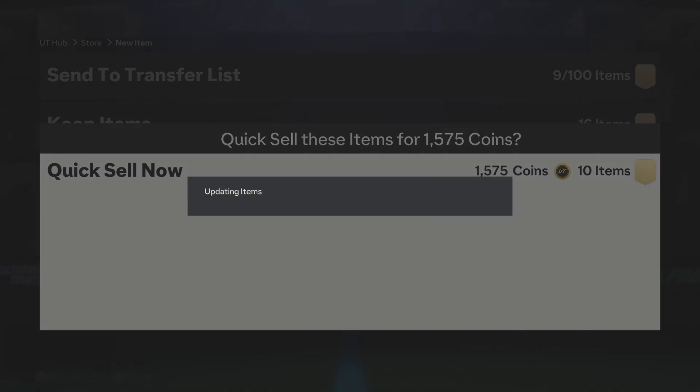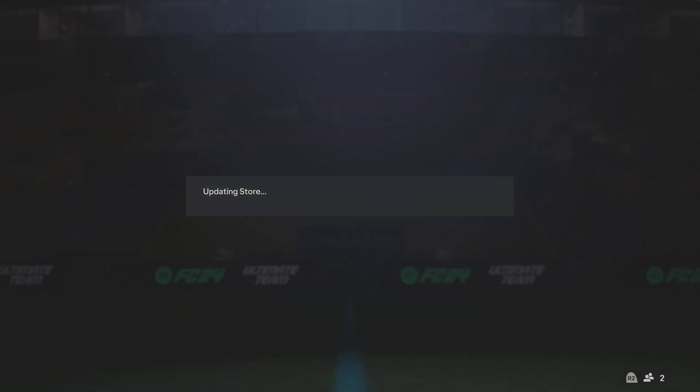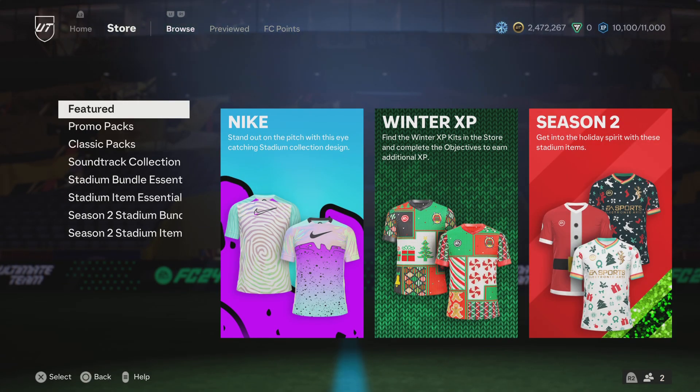That was the pack opening. Nothing crazy, but we got a team of the week and an 87 rated, plus a couple fodder to work towards Mbappe. Hopefully you guys enjoyed the video, hopefully you guys enjoyed the tactics. Go try them out - it's going to help a lot of people that are having bad gameplay. Leave a like and a comment, let me know what you guys are thinking about the tactics. I wish you guys a good day, I'll see you guys in the next one. Bye-bye.